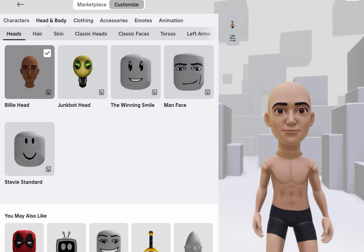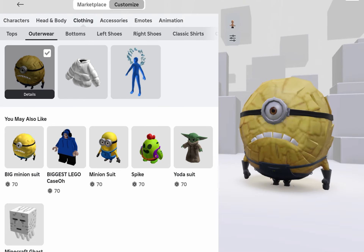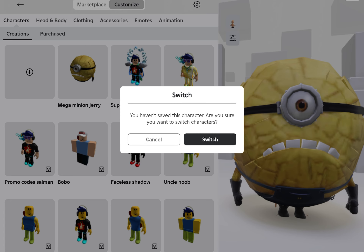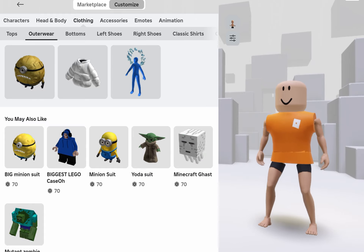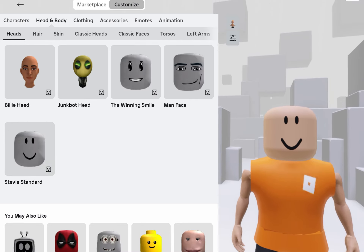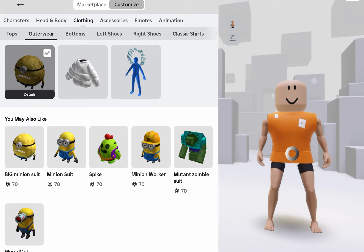Wait — they've made a mistake. You're not supposed to have Billy's head on — that's my mistake, sorry. You're supposed to have Stevie standards. Now go to clothing, outerwear, Mega Minion. Also, you should use Roblox boys torso, and you should have no head equipped at all. Then when you go to the Mega Minion it should have the perfect scale.